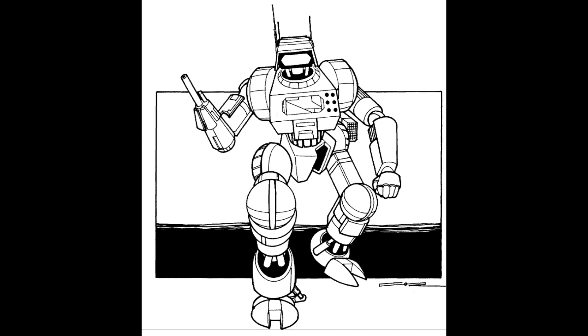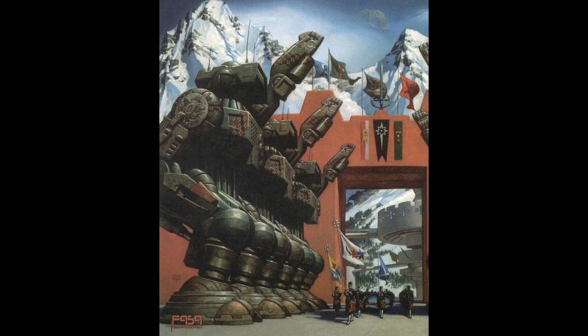The HGN-733 Highlanders were commonly used as part of lances which also contained Exterminators, Victors, Grasshoppers, and Catapults. Unknown to many, ComStar also maintained a large stock of Highlanders left over from the days of the Star League, which they gifted to the Draconis Combine during the War of 3039. The appearance of so many rare Highlanders had a large impact on Lyran morale during that war. ComStar would also use the design in their own military, the Com Guards, and even during the Clan Invasion, a few original 732s would take part on the field. The unit known as the Northwind Highlanders especially favored these BattleMechs — during the Succession Wars, they were the only Inner Sphere army to keep a large number of them operational, alongside ComStar.